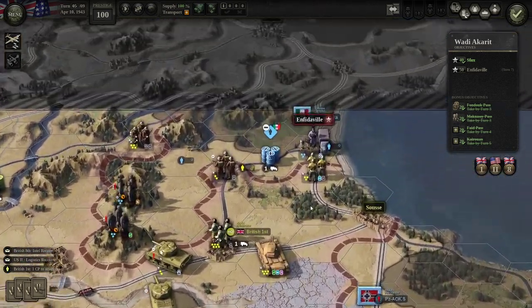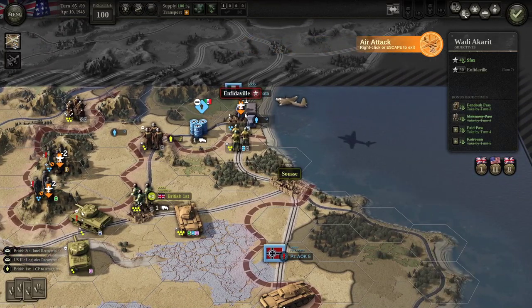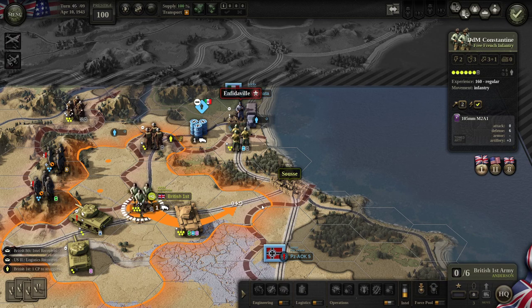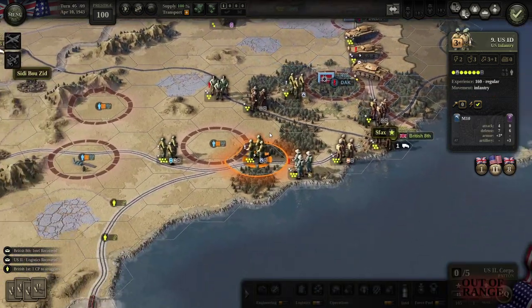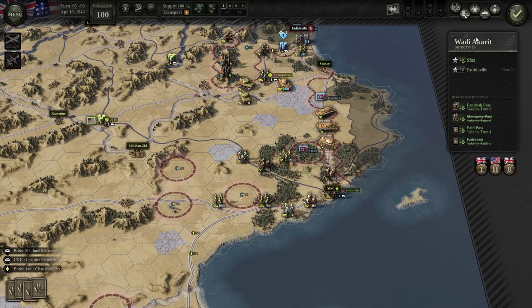That might be all we have left. Might as well just use the air attack on these guys here — there's always a chance for a KIA. Perfect. I want to keep the British HQ defended here. I think that's everyone — let's go ahead and end the turn. Let's check supply first — yeah, we're good.